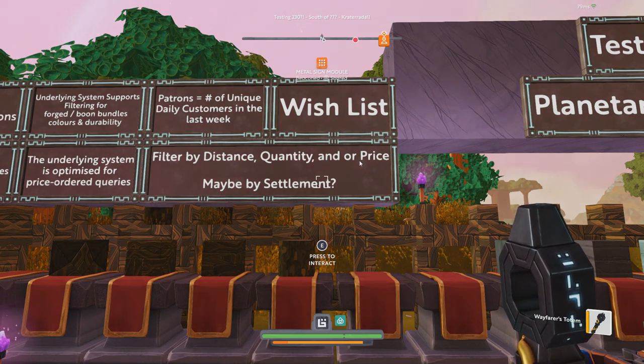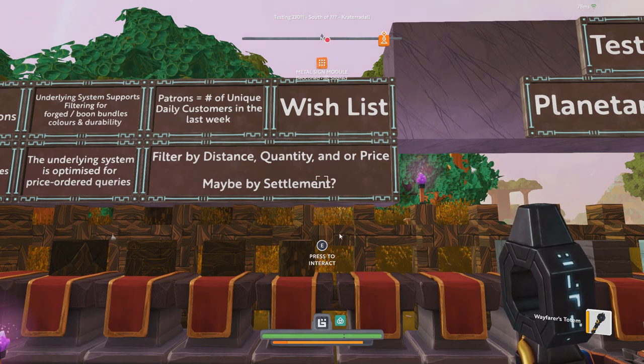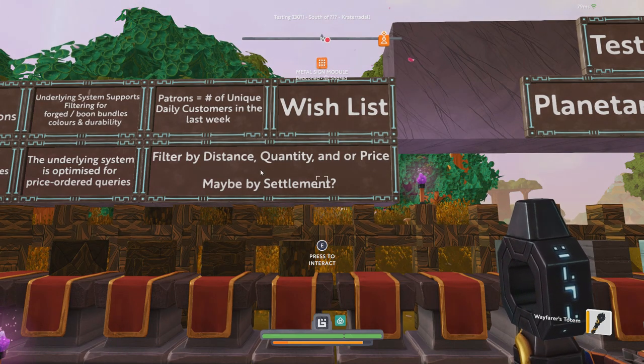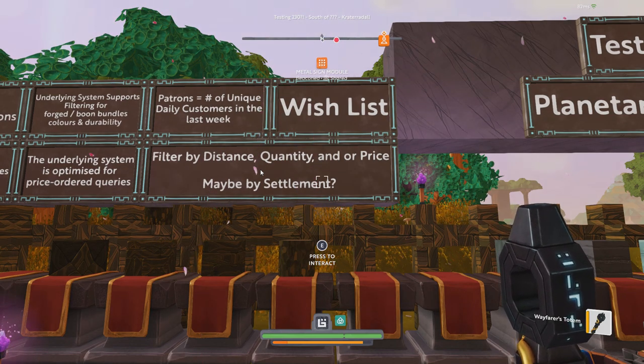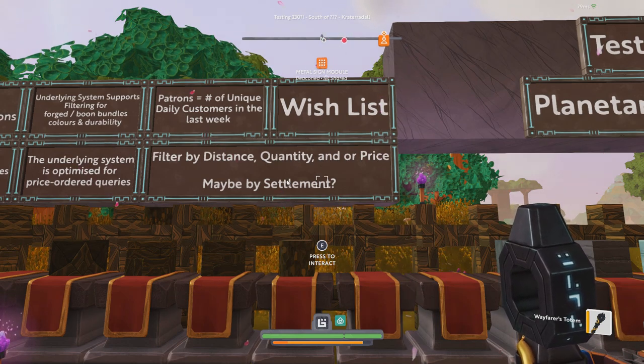Being able to set a minimum price would also be handy. Someone could be smart about it and list rift gear for zero coins, then surround the shop stand in glass to make it inaccessible, essentially poisoning the feature. The devs did mention that people abusing the system would be warned and possibly eventually banned from having their shop stands discoverable, but it would be nice if end users had something to mitigate that problem too.